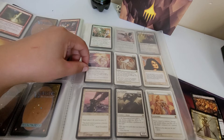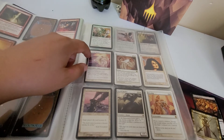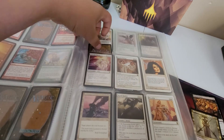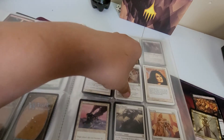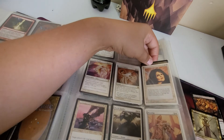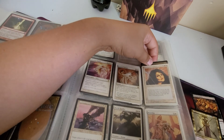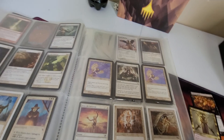Creature gets plus 3/plus 3 - damage dealt to a player doubles the controlling player's life total. That's nice, that's a good one. How many of these do I have? Let me see - I got two. Reverse Damage - I got a couple of these. All damage dealt to you so far this turn by one source is retroactively added to your life total instead of subtracted. These are neat.